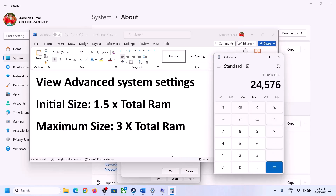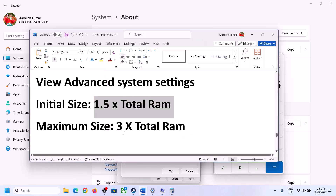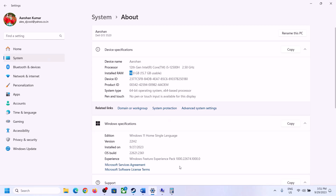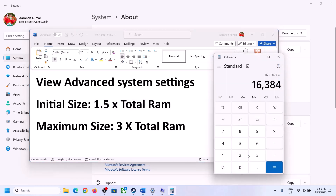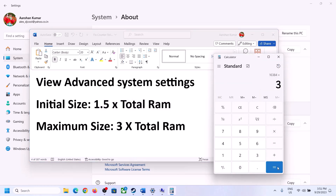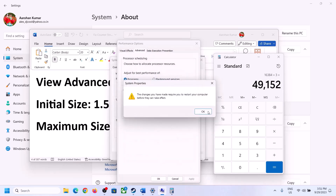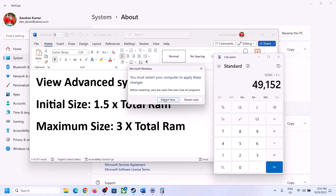So with 16 GB RAM: Initial Size = 16 × 1024 × 1.5 = 24,576 MB. Maximum Size = 16 × 1024 × 3 = 49,152 MB. Enter those values, click Set, then click OK, Apply, and OK. Make sure you restart your computer after this.